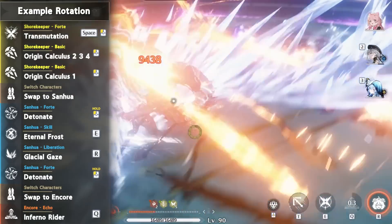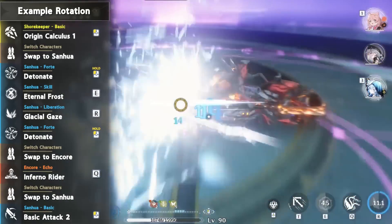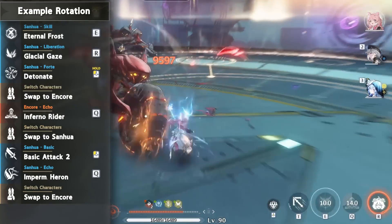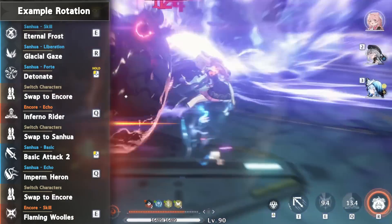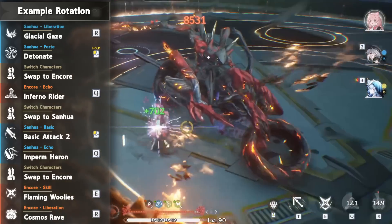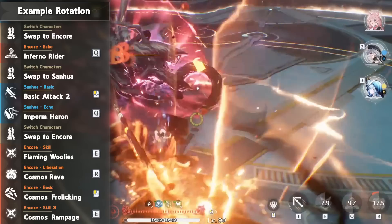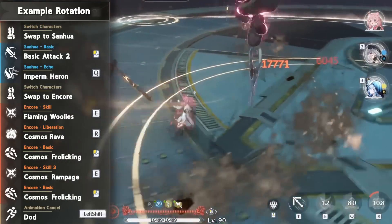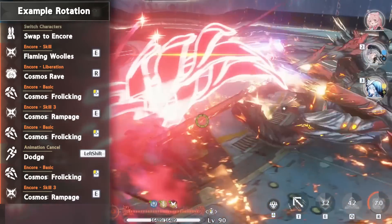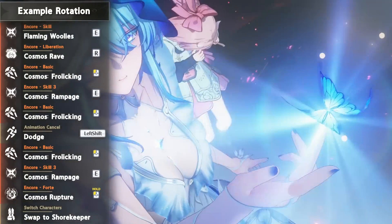Use Infernal Rider and swap out after the second hit, finishing Sanhua's Concerto with another basic attack before tapping Heron and swapping back to Encore. Hit a couple times with Encore's skill, the Brock's Dream Master, then cancel it with her Liberation and do her difficult Liberation combo: basic attack combo and skill cancel, followed by basic attack combo and dodge, then basic attack combo and skill again, before ending with Cosmos Rupture. Switch to Shorekeeper for her empowered intro, and the rotation repeats from here.